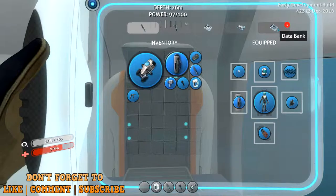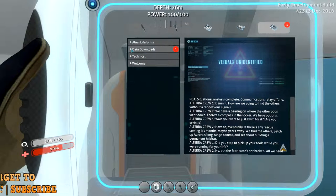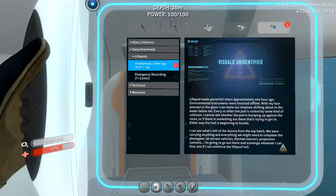I did go back to the life pod that's closest to us — the first one that we found. I noticed there was a data log in the other one we went to last episode, so I went back and checked it out, and indeed there was. This is another one of these. Life pod made planet fall intact approximately one hour ago. Environmental instruments were knocked offline. With my face pressed to the glass, I can make out shadows shifting about in the water below me. Every so often the pod is rocked by some kind of collision. I cannot tell whether the pod is bumping up against the rocks, or if there is something out there trying to get in. Either way, the hull is beginning to buckle.